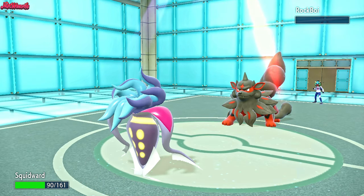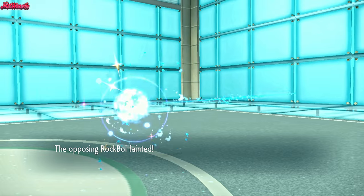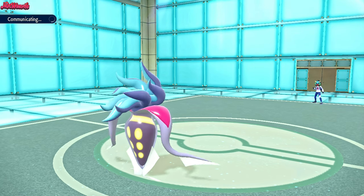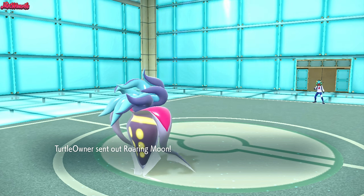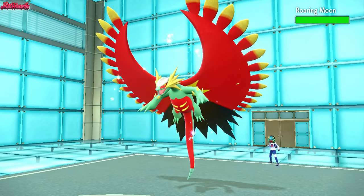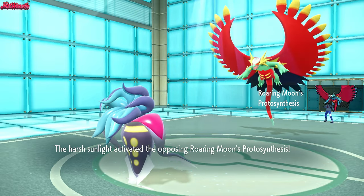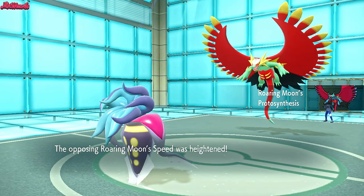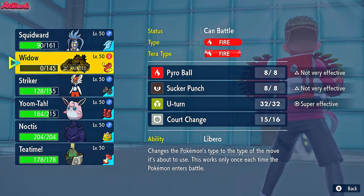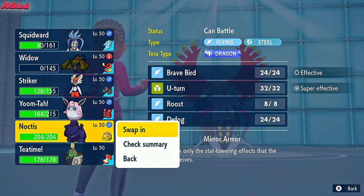They don't know that we're Choice Scarf necessarily, because we have the Sticky Webs - so why would we be Choice Scarf? I'm Choice Scarf so I can trick things. They don't bring in the Zoroark; they bring in the Roaring Moon. I'm fully expecting a Tera Flying here, which would be deadly to us potentially. But we do have the Corviknight in the back, so I'm going to go into Corviknight now.